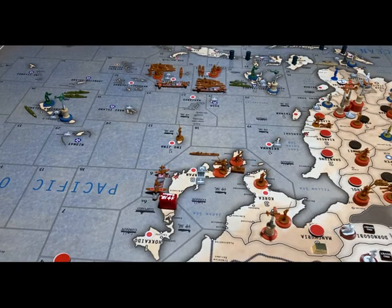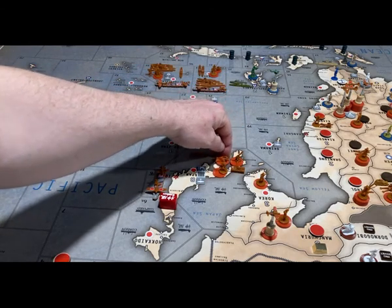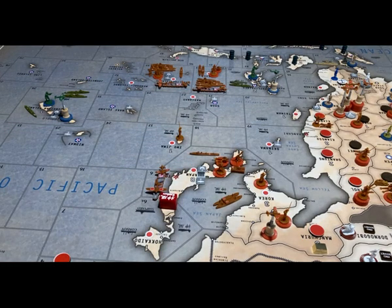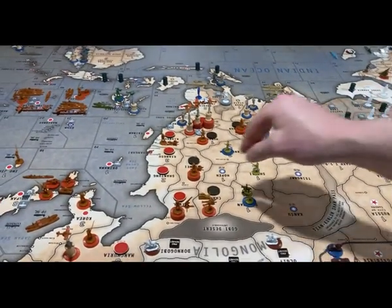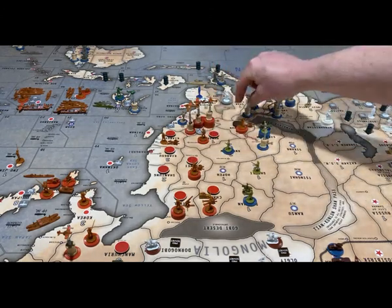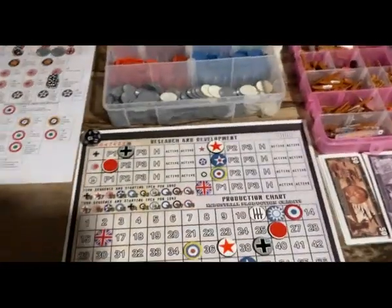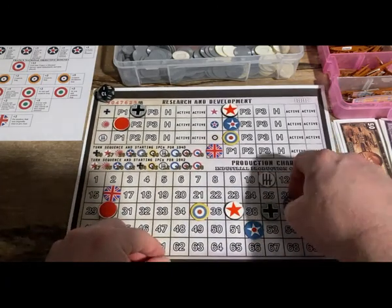In terms of placement of new units, the two new artillery are going to go in Japan, because they still only have the one factory, which is probably something they're going to fix next turn. The two new transports will go in C-Zone 6. In terms of income, they're going to pick up four IPCs from the Chinese territories. On the income tracker, they're going to go from 26 to 30, and China will go down from 12 to 8.